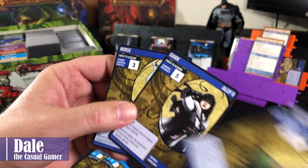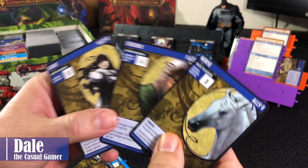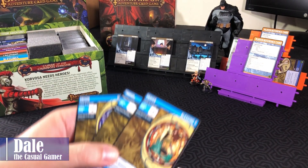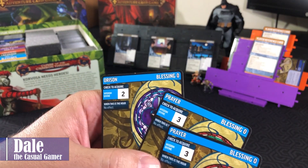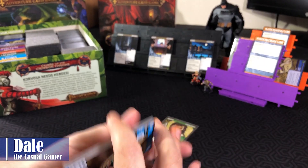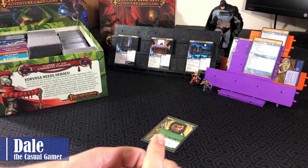Three allies — going with the Soldier, the Guide, and a Horse, because it seems like a good pair. And then ending off with three blessings, all level zero. So once you build your deck, you'll shuffle those up and be ready to start the game.